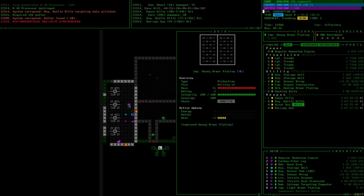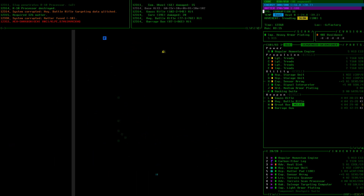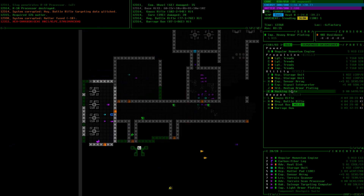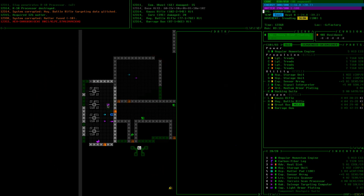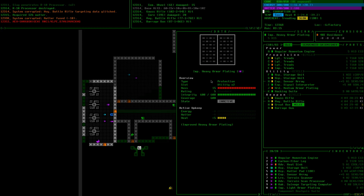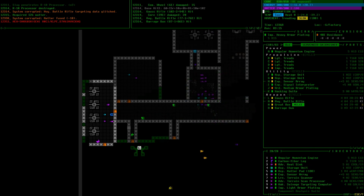Oh, heavy armor plating! A little tight on slots for us unless I ditch this hacking suite, which we may want to do soon. I was going to hold on to it as long as possible but it's probably time to ditch it. This could be a nice item for us — it's on 76 integrity. The heavy armor plating is two slots but it's 300 coverage per slot, 600 total, which is better than medium armor plating at 225 and light armor at only about 150.